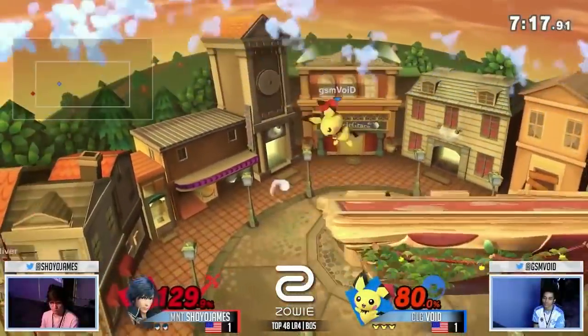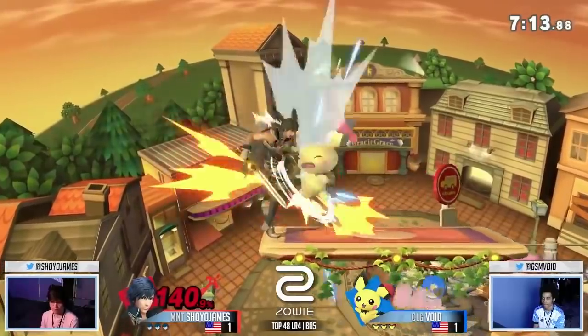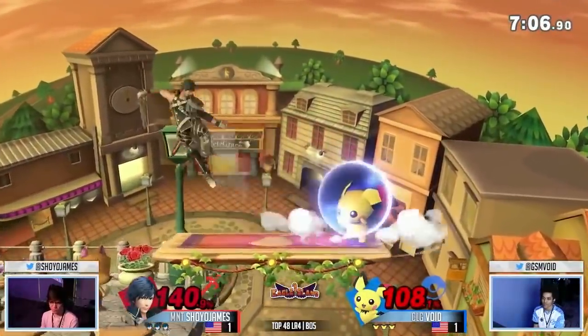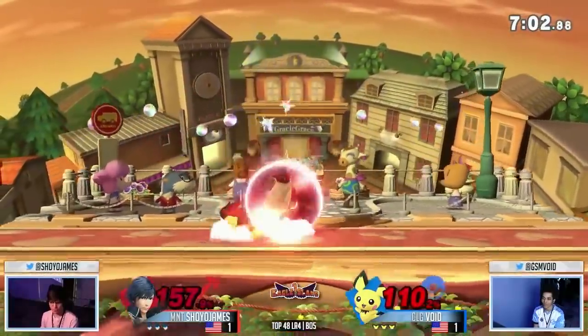Dash down tilt is such a good option for Fire Emblem characters on the tech chase. There's the direction... Oh my god! No way! Shogo James, he is a Psychic-type Pokemon, dude! He saw into the future, that is nuts! He knew, dude, he knew! That is absolutely crazy! He up-aired before the platform was even there!